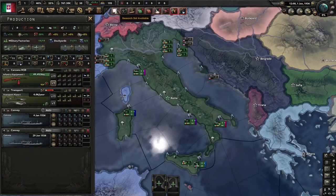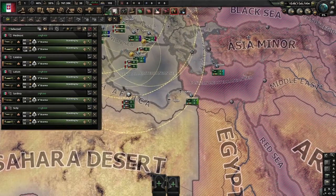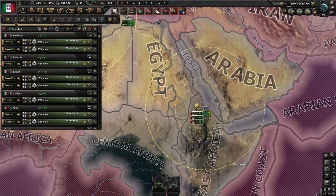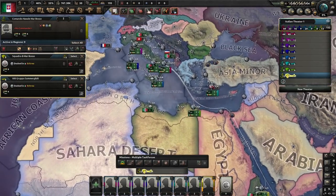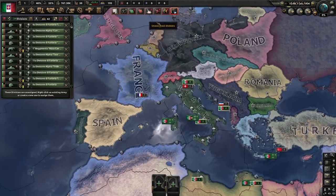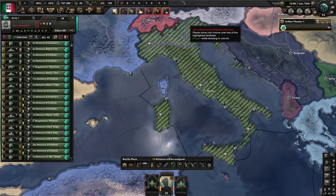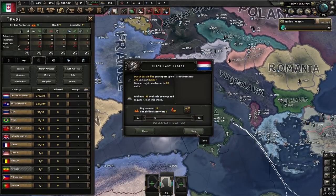We now select all of our air wings and bring them over to Ethiopia. This will temporarily clog up the airport, but we'll take care of that in a moment. To later have an easier time managing them, we send all ships to Sicily and all of our divisions to a fallback order in Genoa.